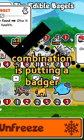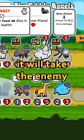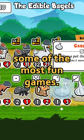Another fun little combination is putting a badger with a honeypot or mushroom in front of an ox with melon armor. When your badger dies, it will take the enemy that killed it down with it while buffing the ox in the process. Badgers that aren't in the back almost always lead to some of the most fun games.